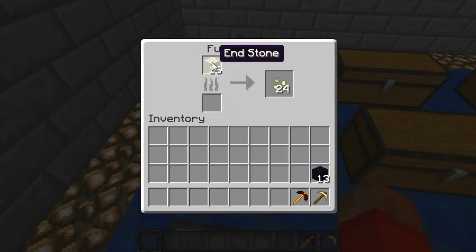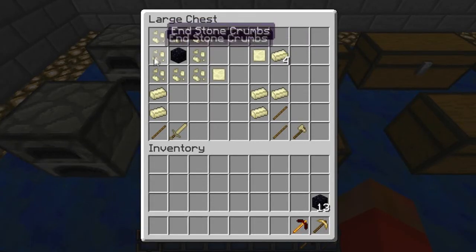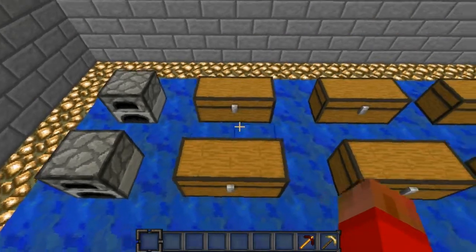Next one is endstone. You'll get endstone crumbs, and you will use the endstone crumbs like that, and the obsidian in the middle, and you'll get an endstone slab. Now, with that endstone slab, you put it just in the middle, or anywhere in the crafting bench, and you will receive four endstone ingots.